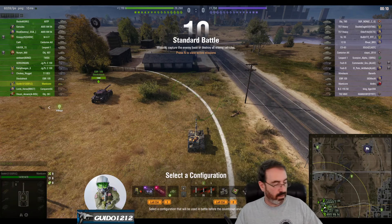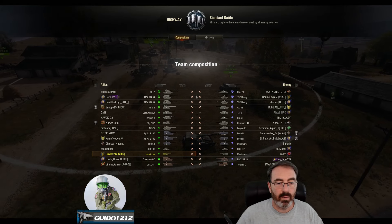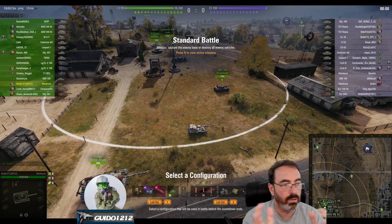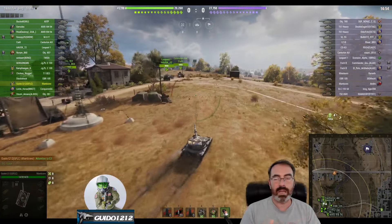It's Guido coming after the Tactics to Arcade. Let's talk about scouting from the South Spawn here on Highway. I'm in my Manticore, and I have another Manticore in an EBR to deal with. I'm going to go to my favorite spot for initial scouting from the South Spawn — the field is where it's at with the scouts.